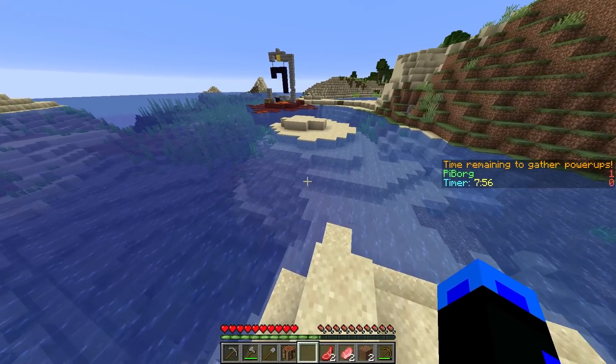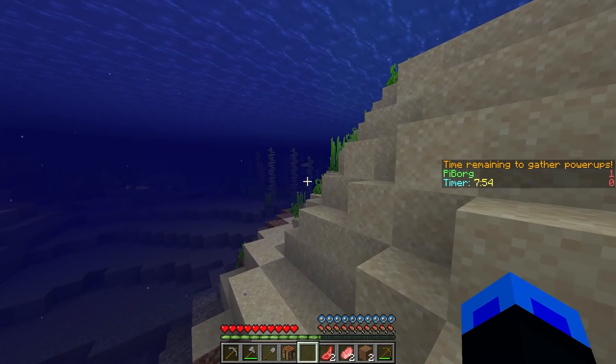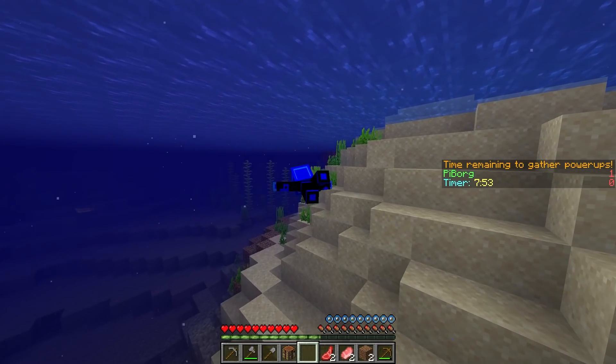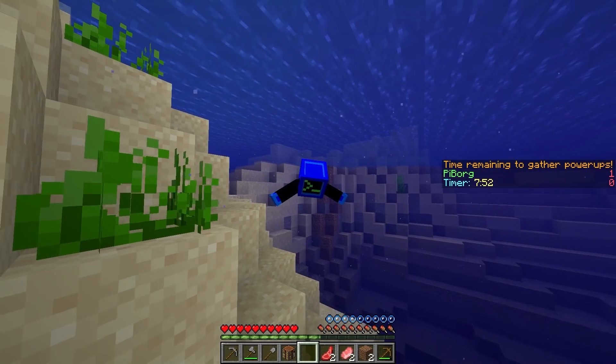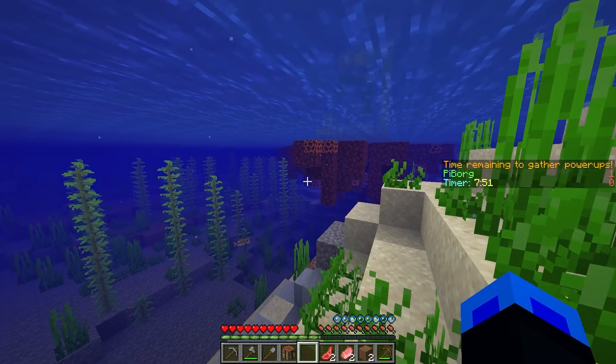When you start the game, you have 10 minutes to gather as many power-ups as possible for your team, the zombie villagers. Then the zombie villagers get into a bench-clearing brawl with the opposing husks. Zombies already have a jersey and a helmet, but you can give them pants, shoes, and pretty much any tool as a weapon.